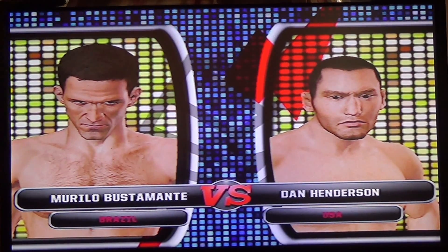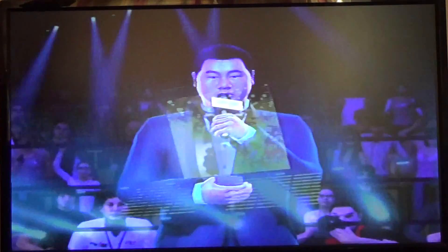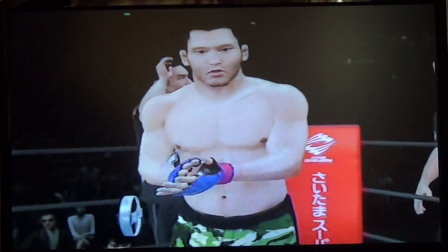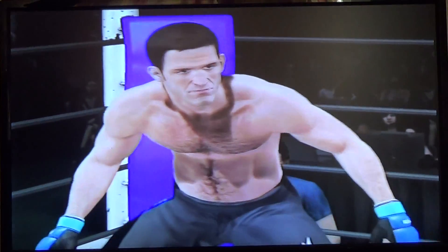I'm dropping this fight between Murillo Bustamante and Dan Henderson. Murillo is a top submission specialist. On the other hand, Dan Henderson is more about wrestling, but also not unfamiliar with striking. Murillo is really unfamiliar with striking, so I think I chose the wrong guy to play with, but you never know.